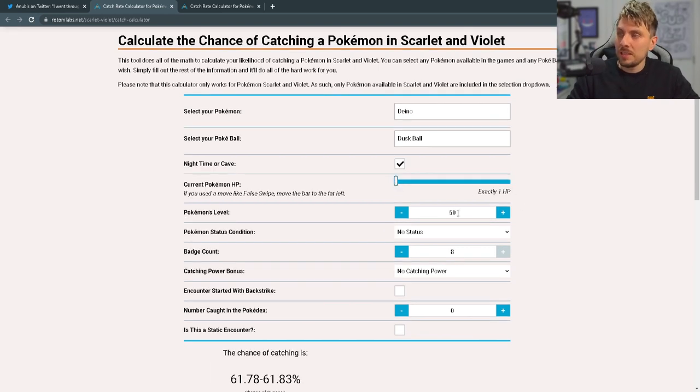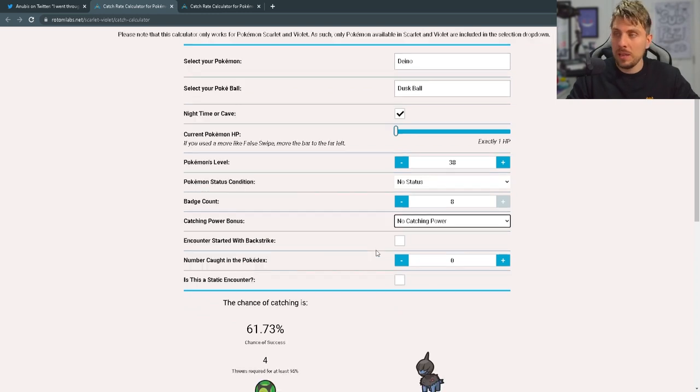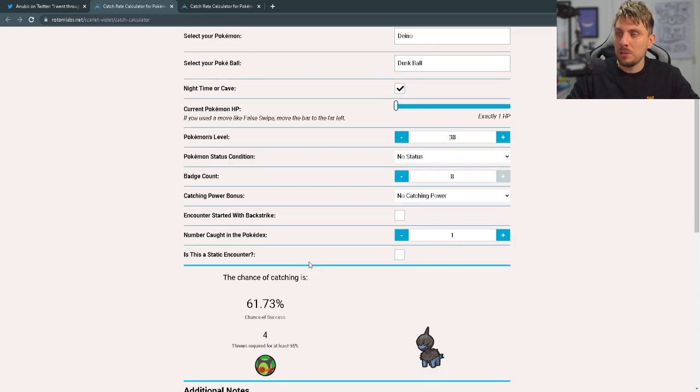You enter the current HP — if you've got a False Swipe user, you can put it down to 1 HP. Set the level around 38. Status condition: no status condition, but if you've got something that can paralyze or put it to sleep, that increases the odds even more. You've got your badge count, catching power — if you've got any of those powers from a sandwich activated, you can add those on for increased chances. And if the encounter started with a backstrike, that'll also change the odds.